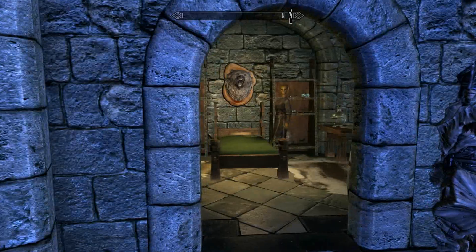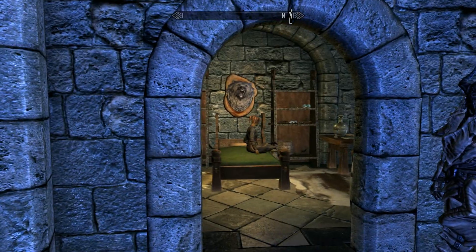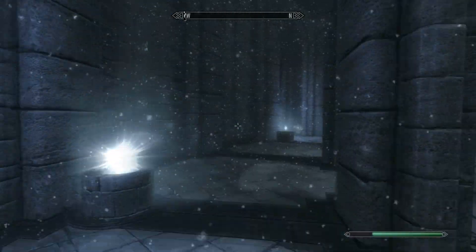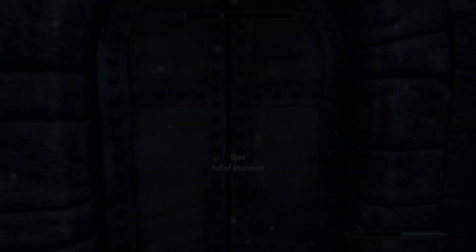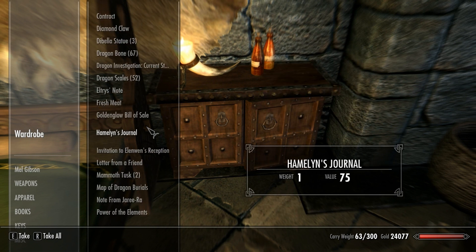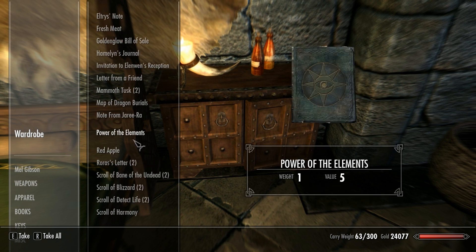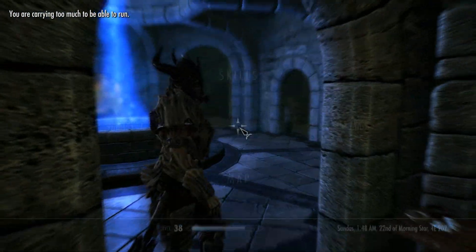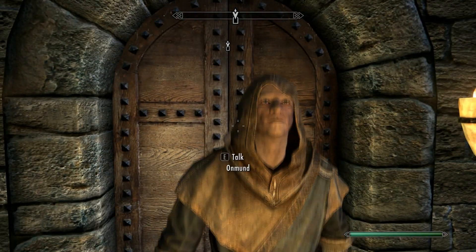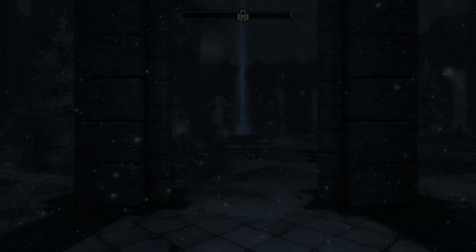From here you're going to start this quest. I didn't know where the hell to go. I started reading the book, and you have to decode the whole book to figure out where to go. I spent a lot of time exploring trying to figure it out. You're going to come out here, and the first place we need to head to is the Windward Runes.